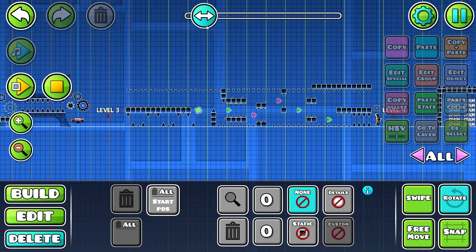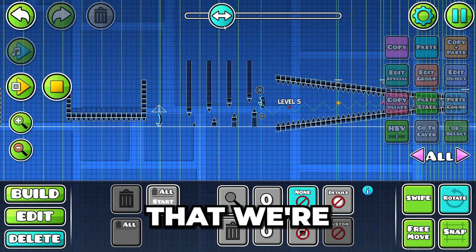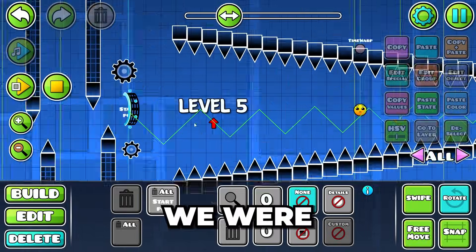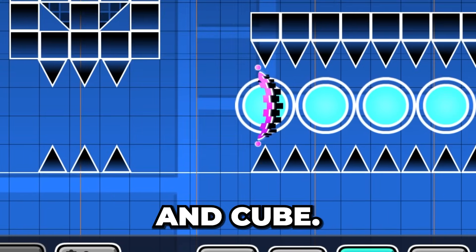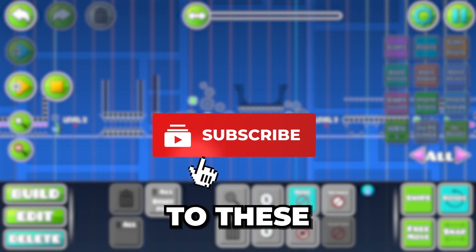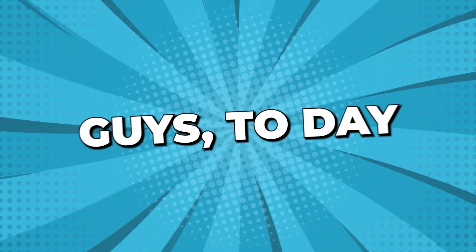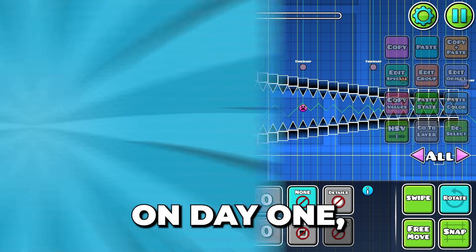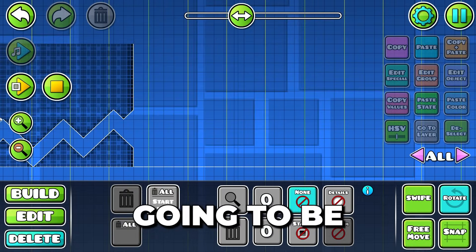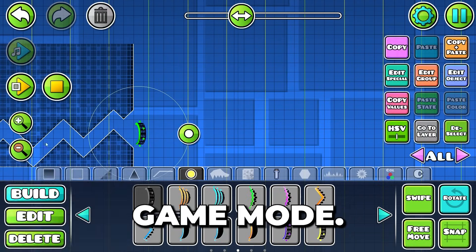That's going to do it for day one. We managed to complete five of the ten levels. We were able to cover wave, UFO, ball, ship, and cube. You guys are going to want to stick around because it's going to get insane. Welcome back, guys, to day two of me trying to help your skills in Geometry Dash. On day one we left off with wave, but now we're moving on to the robot game mode.